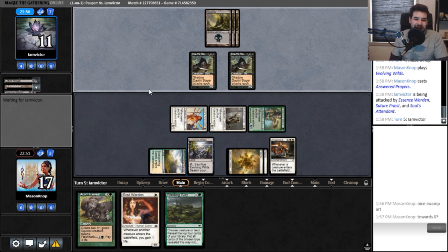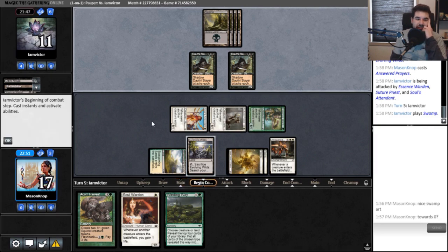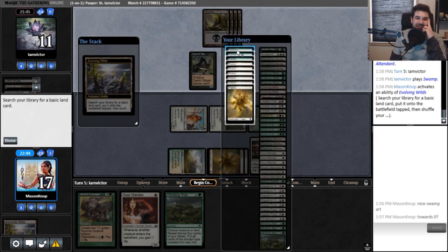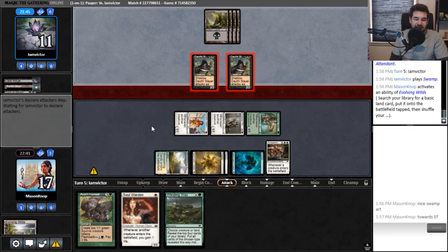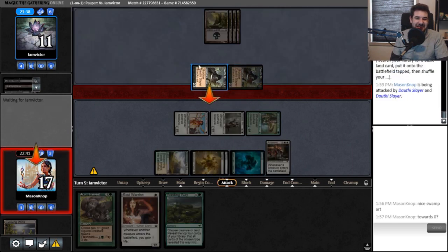I'll respond by fetching whatever they do. I need to get the Forest just in case I draw Scion of the Wild. It's odd — I can remember the art on the card but for the life of me I cannot remember the card's name. You can't not attack, what are you doing?